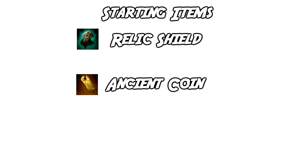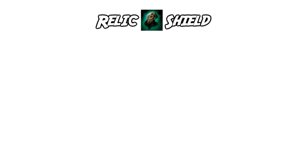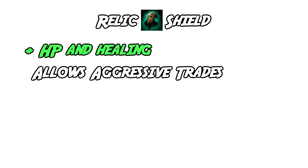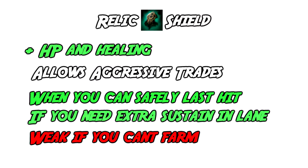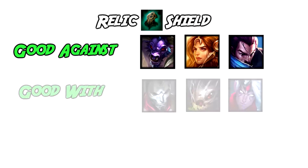Builds on Thresh vary, with some players liking Ancient Coin, some liking Relic Shield, and even a small few liking Spellthief's Edge. It is possible to use all three based on preference and each excels in certain situations. My personal favourite and go-to is Relic Shield as it provides healing in lane phase and is a solid choice for a more tanky build. With the bonus health and heals, Thresh can take more punishment in lane and trade aggressively. Relic Shield is very good in matchups against melee supports such as Leona and Alistar, where it is easier to get the charges off and the tankiness helps with trading.